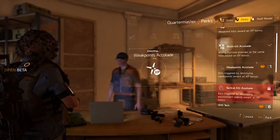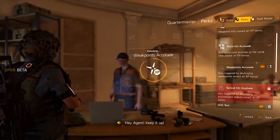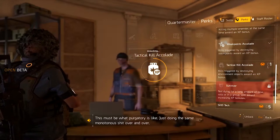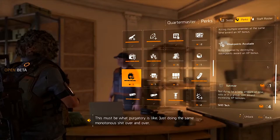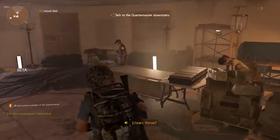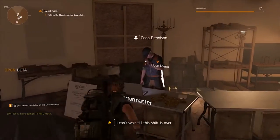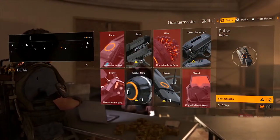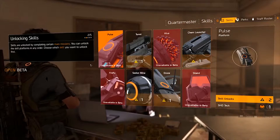Unfortunately, the first time you arrive at the base of operations and you speak to the quartermaster, the game will force you to buy certain perks and skills with your shade tech. This isn't that big of a deal — just keep an eye out for more shade tech once you get done there. As soon as you get more, come back to the base of operations and get those XP bonus perks as soon as possible.